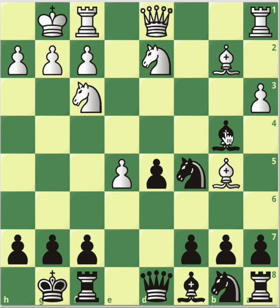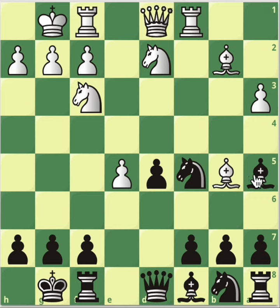A3 attacks the bishop — of course we don't trade, we go to a5. Now there are literally no moves for our opponent: pawn pushing is not possible, the bishop going anywhere doesn't do anything, and there's no compensation. A move like rook c1 looks most active, but black just plays bishop to b6 — and that's it, there's no dangers, no problems at all.